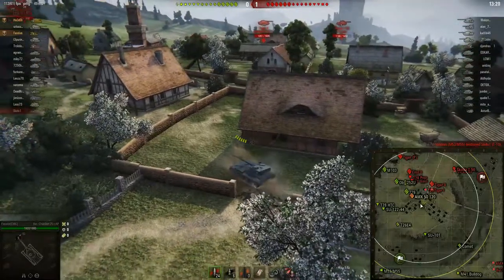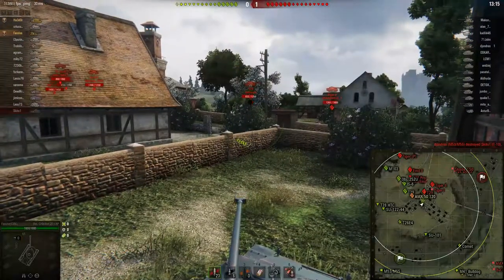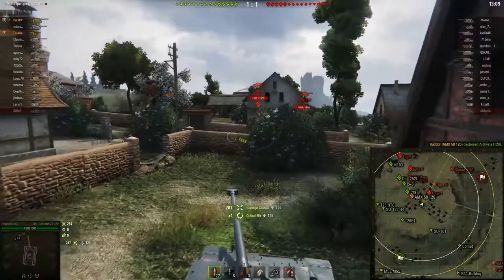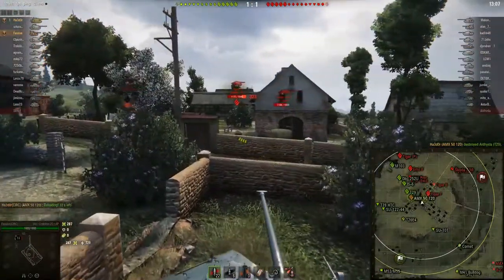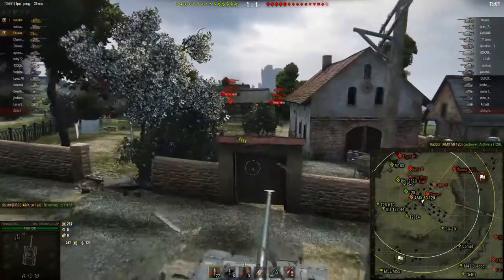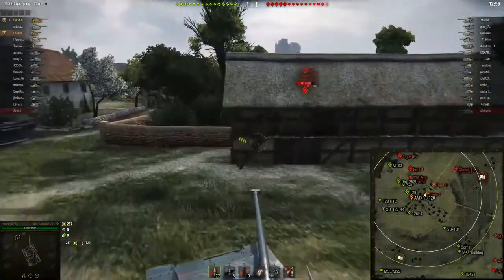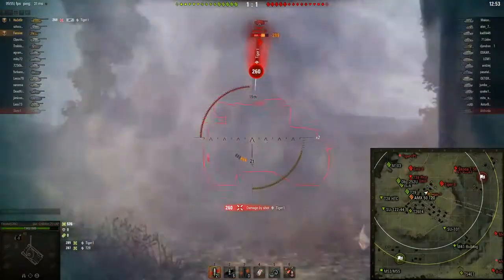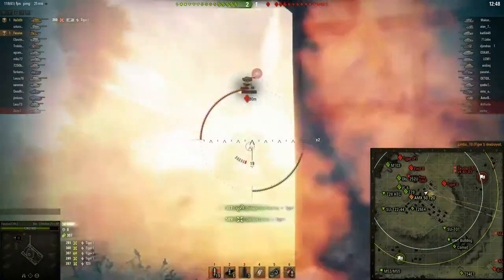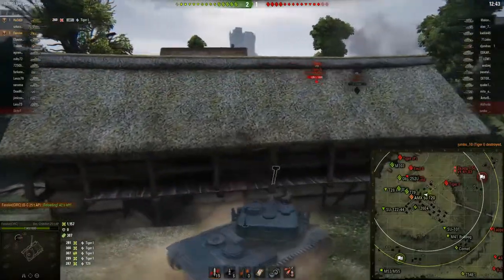Speaking of losing things, there goes the friendly T-10, being balanced by the enemy M50/M53. Meanwhile, this T-29 is finding out what it means to be in plus 2 matchmaking - with one shot from Fasif he's taken out. Hador is now going for a reload while Fasif is creeping up on this Tiger I to show him the meaning of glorious plus 2 matchmaking. Takes a hit from the Tiger, but this is only going to end one way. Goodbye Tiger.